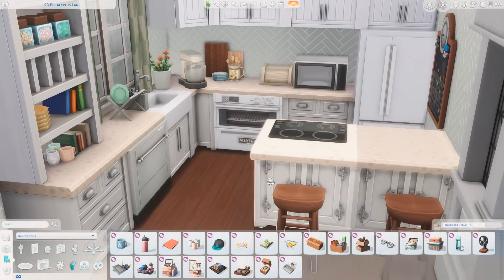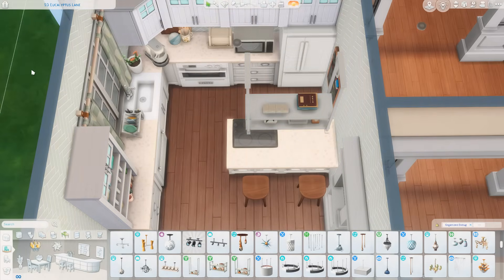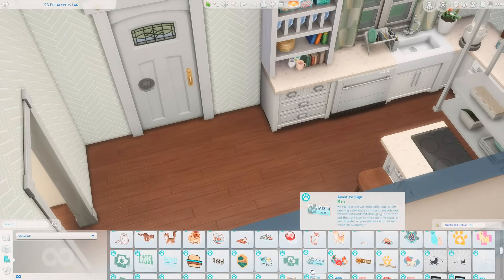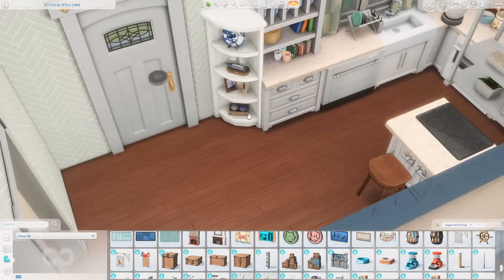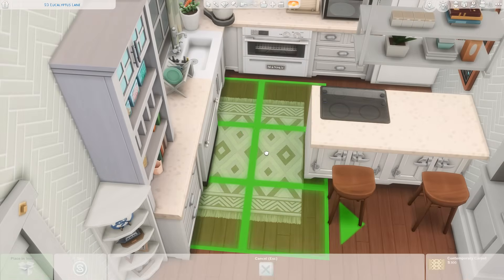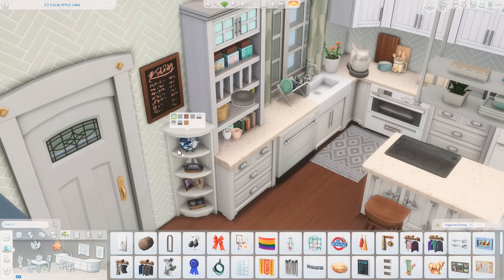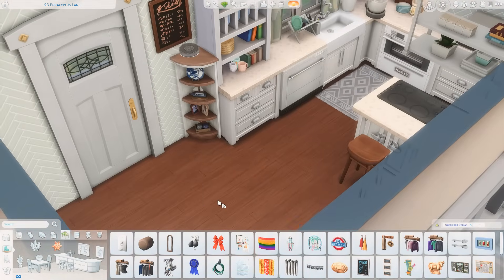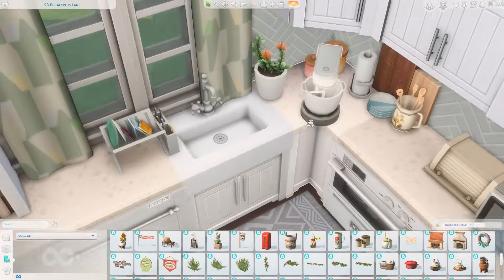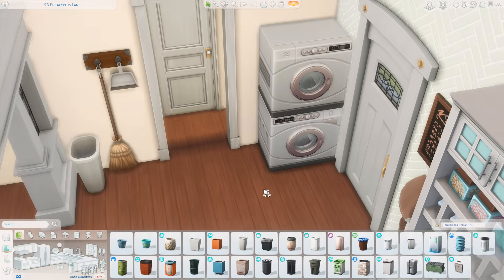I've gotten some comments from people who think it's weird to have books in the kitchen, but I always imagine they're cookbooks. I know we have an item that actually looks like cookbooks but stacked books are a nice decoration piece that look good in any room. I'm adding more clutter — utensils, a drying rack next to the sink. I also got the stand mixer in the corner — I'm so happy we got more small appliances with the Home Chef Hustle stuff pack. Also a little shelf from Cats and Dogs in this corner.